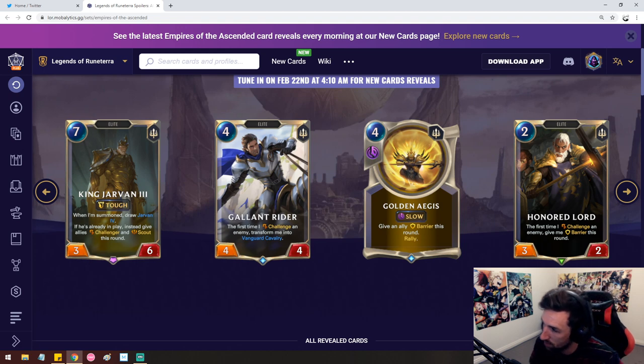The Honored Lord: two mana, three-two. The first time I challenge an enemy, give me barrier this round. That's a very good card. When we read the wording for the first time, I think it's the very first time — not the first time each turn. The Honored Lord is still very good, because you know what card was very good? The three-two that required Dragon Synergy — this is strictly just better. I think granting barrier on this is actually really crazy. Honored Lord seems like a very good card, and it's only a common two-drop.